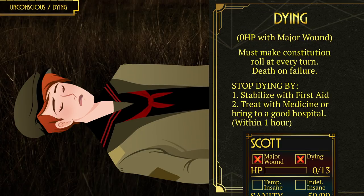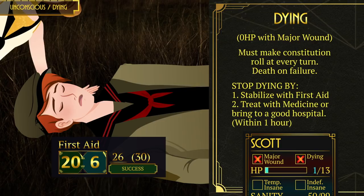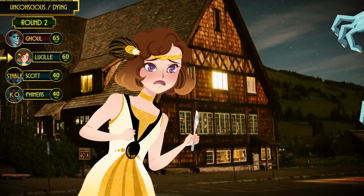Scott must roll his Constitution on his turn at every round — if he fails he will die. To stop this he needs to be stabilized by first aid. Not wanting to let Scott die, Lucille applied first aid and he gained one temporary hit point. But he still needs medical attention: if not brought to a hospital or treated with a successful medicine roll, at the end of every turn he must make a Constitution roll. If he fails, he restarts the dying process and first aid must be applied again.